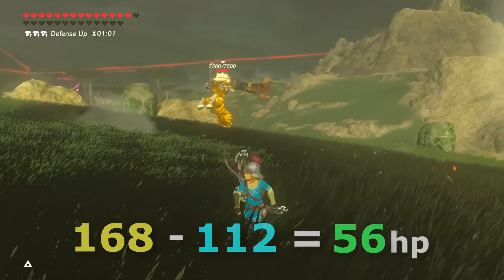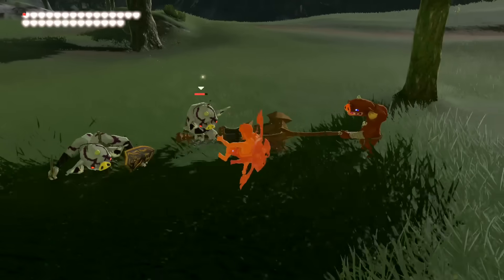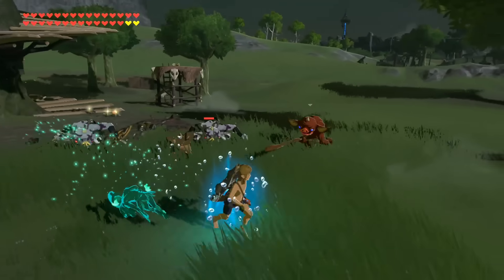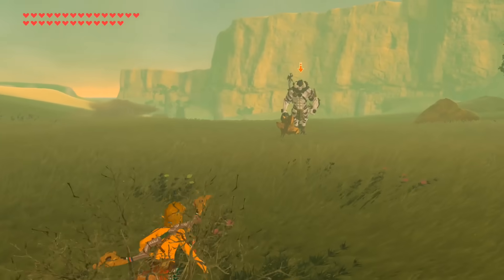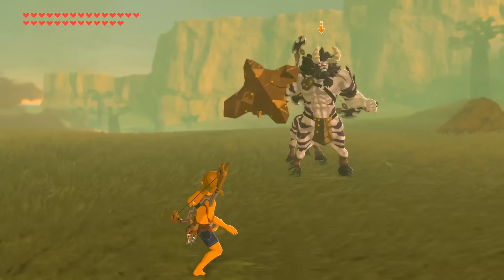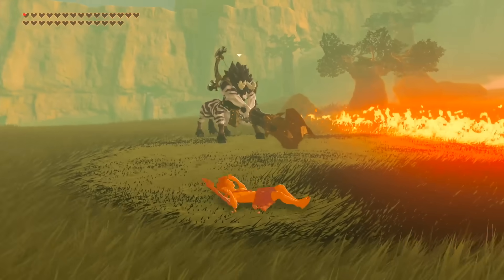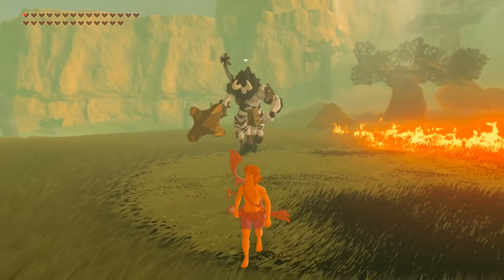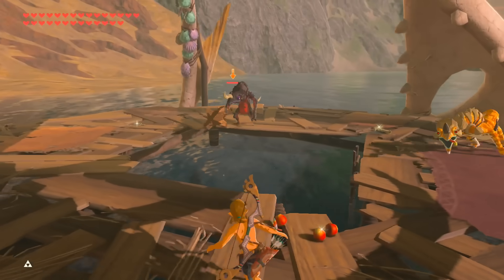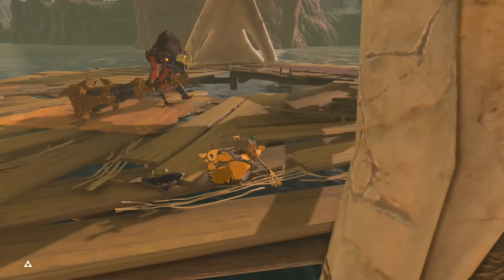But lastly, and definitely not least, there is still one defensive tactic left to discuss that can save you from a lot of the deadly blows — which is the anti-one-shot mechanic. Basically, this is the hidden mechanic in the game where if you get hit by an enemy that would usually be able to one-shot you, like a powerful Lynel, as long as your hearts are maxed out, you will almost never die from this hit and instead just be left with a sliver of heart. The downside is that this mechanic is only present in the game's normal mode and not on master, probably to fit that mode's more punishing nature.